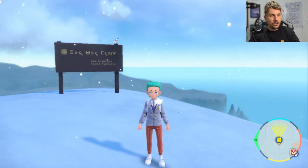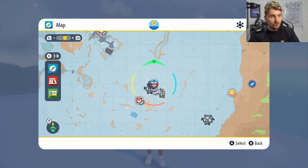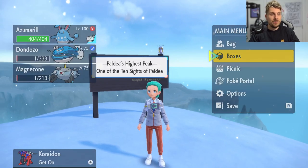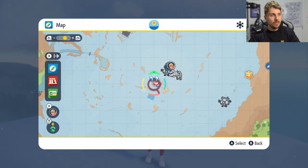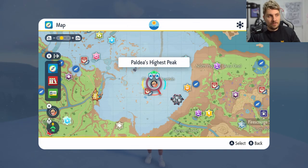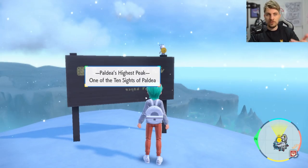The first thing that you're going to want to do is head up to the highest point in the Paldea region, which is this peak here — the highest peak in Paldea — which is on Glaseado Mountain. It is this location on your map, northeast of the Glaseado Gym, right here. You can identify it quite quickly; it is a fly point, so it makes it easy to travel to once you've visited it.